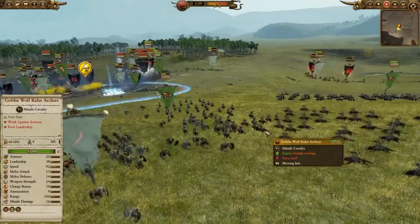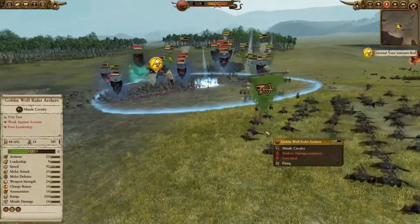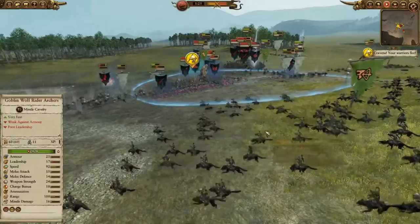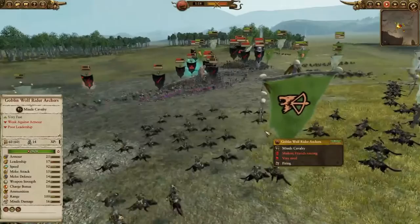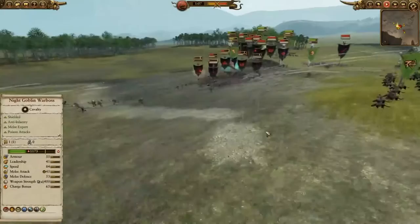Like other types of ranged cavalry, wolfrider archers get outgunned by enemy ranged infantry, who overwhelm them by sheer weight of fire. They do have the benefit of being able to do drive-bys since wolfrider archers can fire while moving, which with some micro can help them avoid arrows or crossbow bolts. But gork help you if the enemy has guns. Wolfrider archers also use crappy bows so their armor piercing damage is extremely low, rendering them almost useless against heavily armored units.